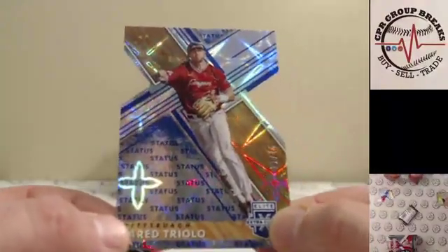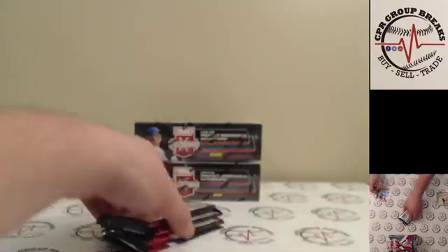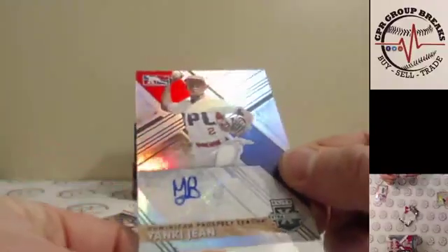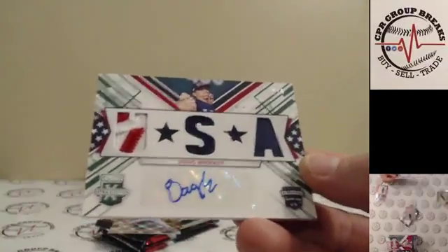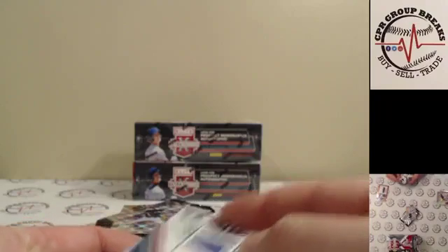Criolo for the Pirates, die cut to 75. I like the setting on this camera — that looks so much better than the zooming in and out. Brandon Williamson to $9.99, Adley. And the first hit of this one is going to be Yankee Gene for that international spot. Next one: nice patch two of five, Doug Nikhazy for the USA — I do not believe he has a team associated, but a nice USA patch there, numbered two of five, patch auto.